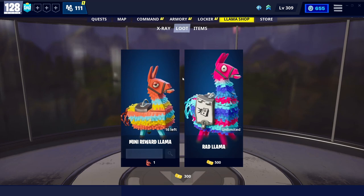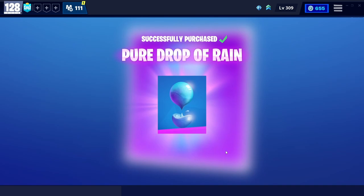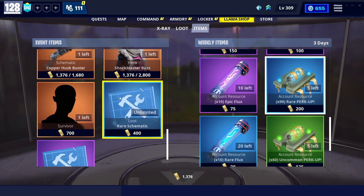You can also get them from mini llamas and in the X-ray section. One really good way is in the item shop — the weekly items section. You can buy them here, so just save up gold, which you get by doing missions. When you first start out or if they haven't been bought out yet, you can buy a bunch of Pure Drops of Rain right in there as well.